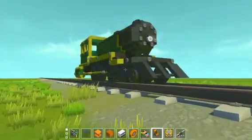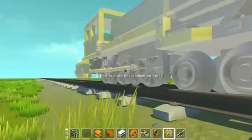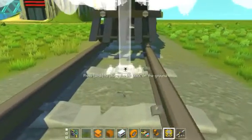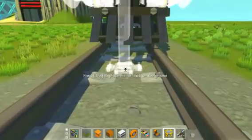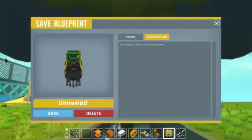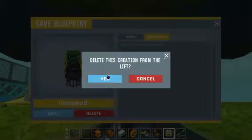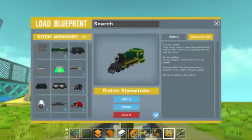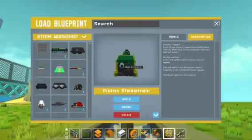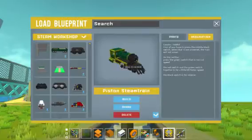This is a piston-powered steam train. I am using mods for this — I don't exactly know all the mods for the train, but the tracks are actually part of a mod called the terrain asset mod by Lord Pain, and you can use them in the tile editor.